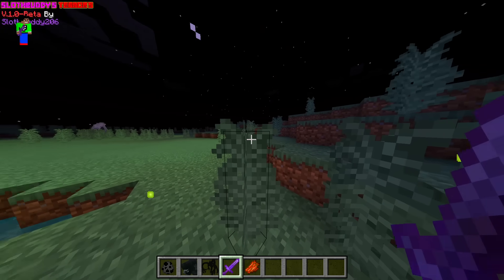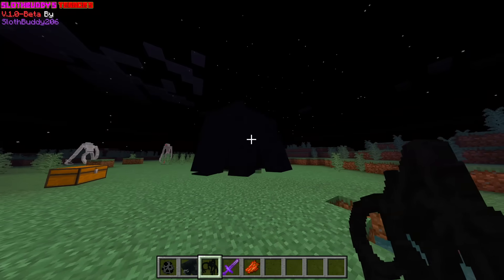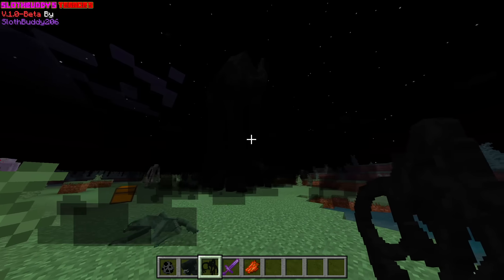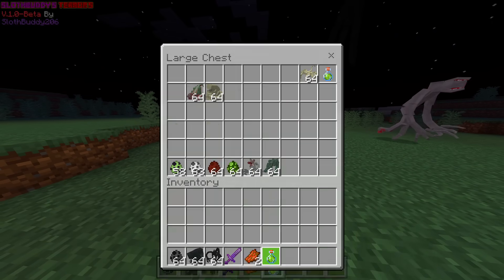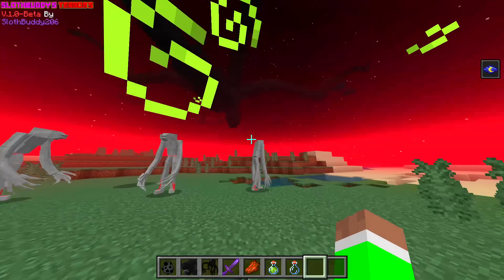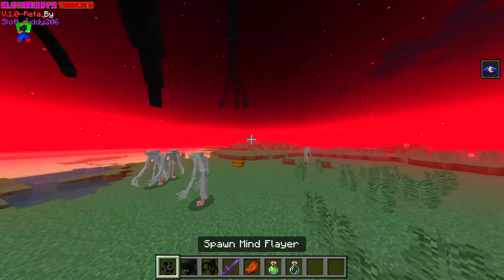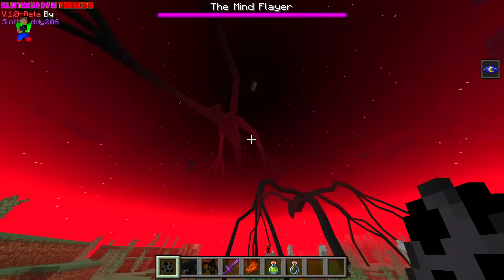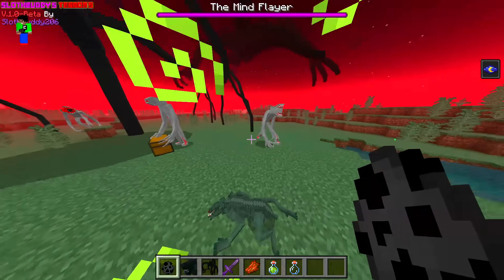It drops rotten flesh. I think the other Mind Flare is much better because look at the whole animation and the model — I think it's going to turn the sky red. I'm going to drink a night vision potion because it actually looks a lot better. That looks so much better with the red background. It looks a lot more scarier, but yeah, the Mind Flare looks absolutely insane. Let me know which one you guys like better. I think the older mod is definitely better — it's a lot more bigger and it's flying. This one doesn't fly, but I do like the model. It still spawns Demogorgons around you.